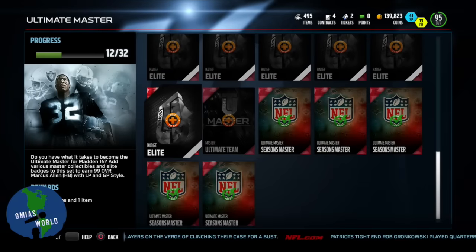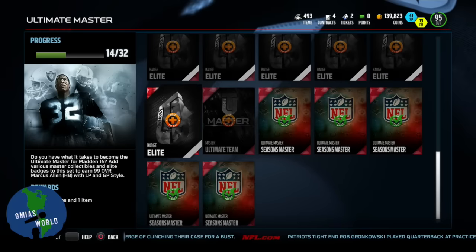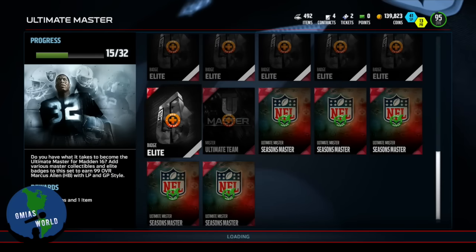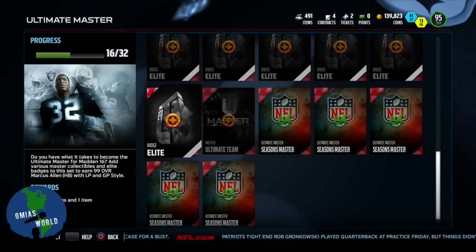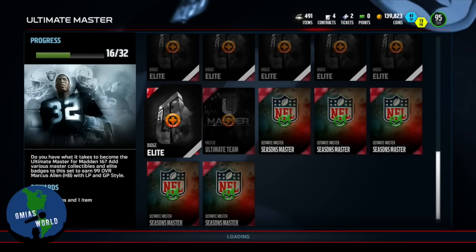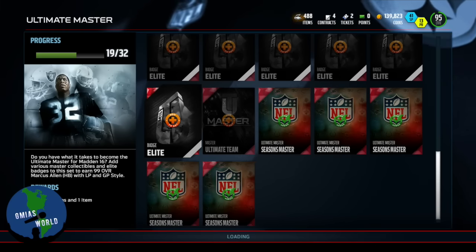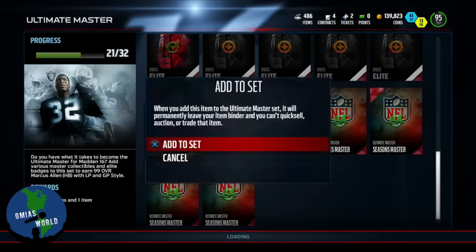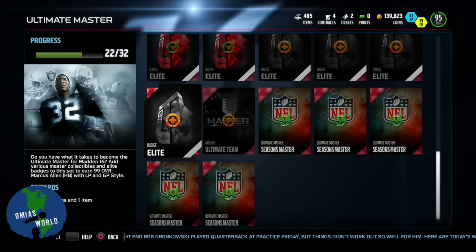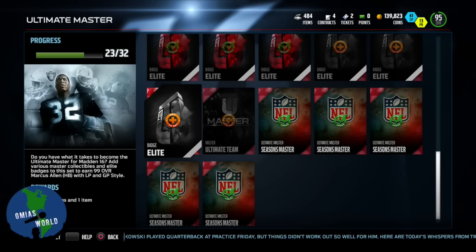You're going to need the Master Ultimate item, which you get from doing the first Mutt Master — that was for the OBJ this year. I've done Ultimate Master for like the past two years: whichever one was for the Sherman, which was Madden 15, and for this one right here which is for Marcus Allen. I think the Ultimate Master is new, but I've done a regular Mutt Master for the last couple of years.